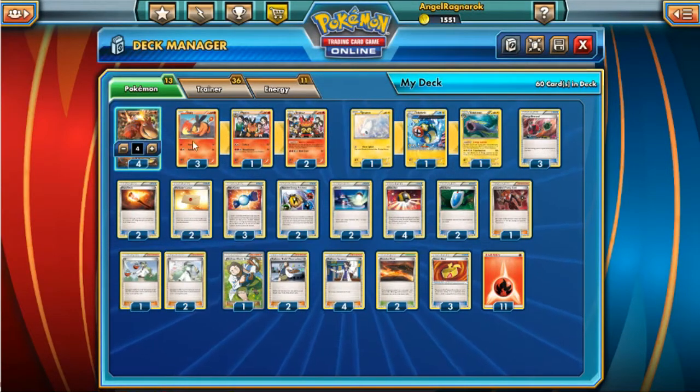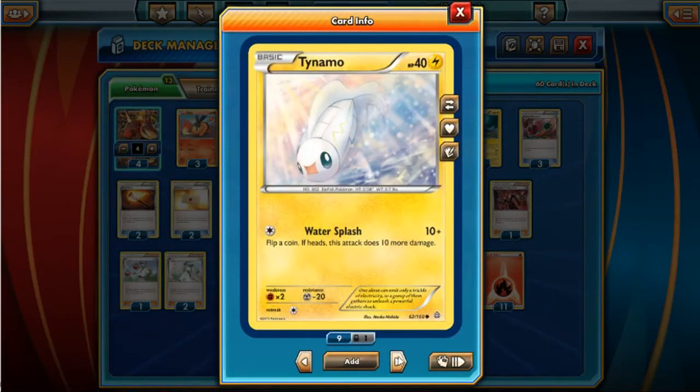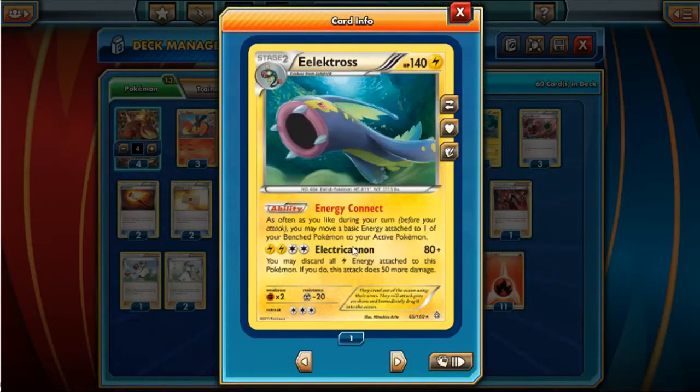One line of Tynamo/Electross — this is where the deck gets really weird. I like this one because it has a lot of HP. The reason is the Energy Connect ability: as often as you like during your turn before you attack, you may move a basic energy attached to one of your benched Pokémon to your active. We'll never really use Electric Cannon.